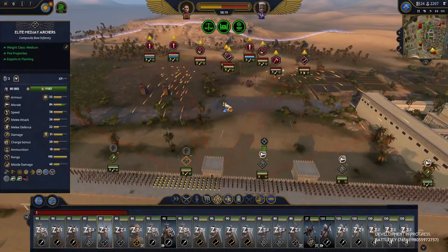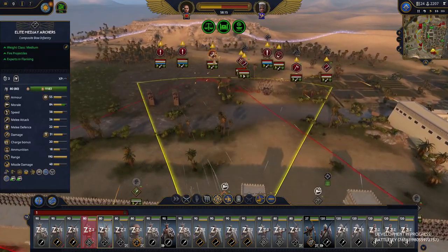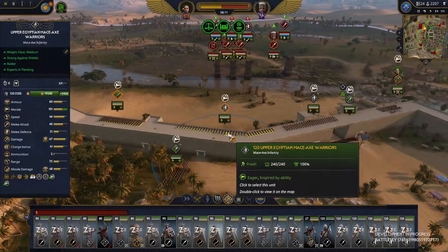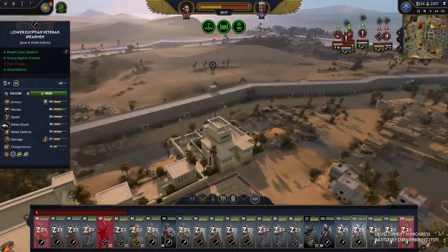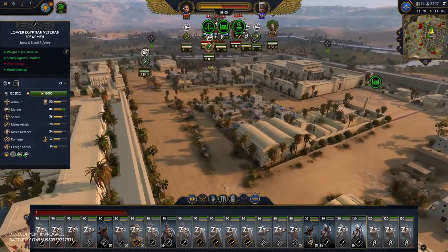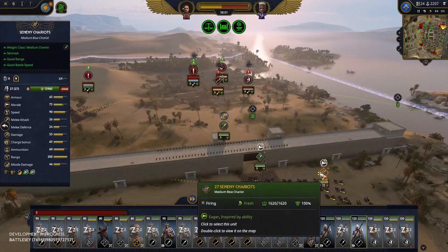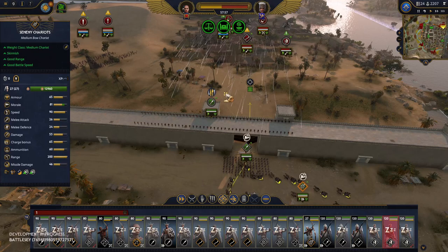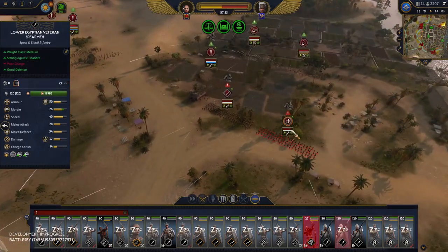We have a lot more skills and options for certain units. This tier 4 archer has standard shot, flaming arrows, rapid fire, and the ability to increase its accuracy. Every single unit that gets towards the higher tiers has more versatility, allowing you to shape and mold what that unit needs to do. For example, there are units that can swap out from being shielded to being heavily armor piercing with a mace, which will allow you to put them in the best positions possible.